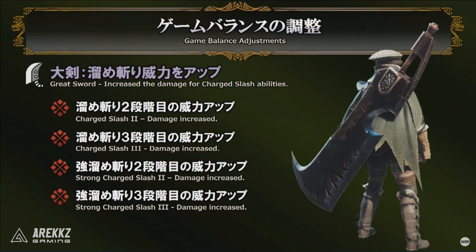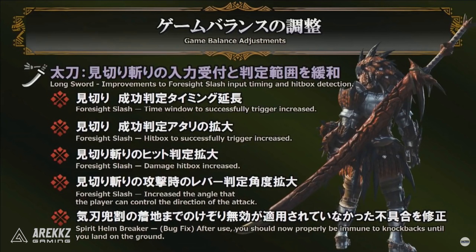They clearly want to make people use the first two charge slashes as well to give more options. When you charge a Great Sword it goes one, two, three — during the second and third charges, those are the first two hits, and they are increasing the damage. Once we dive into the training room it'll be interesting to see whether the True Charge Slash is still more powerful or more in line. This might bring back crit draw play styles if there's more value in those first two hits.